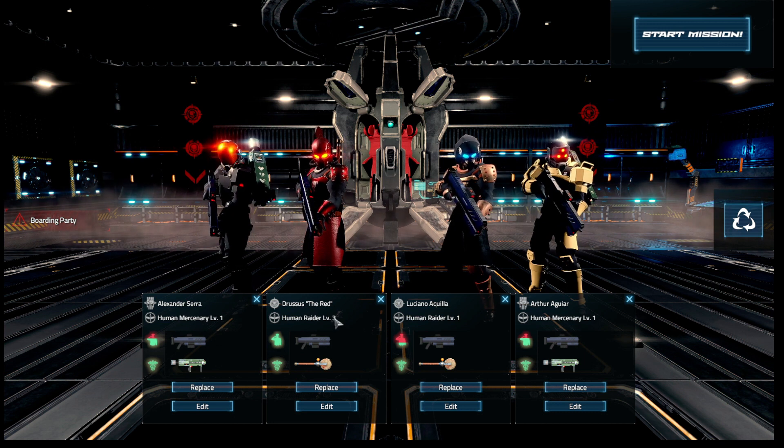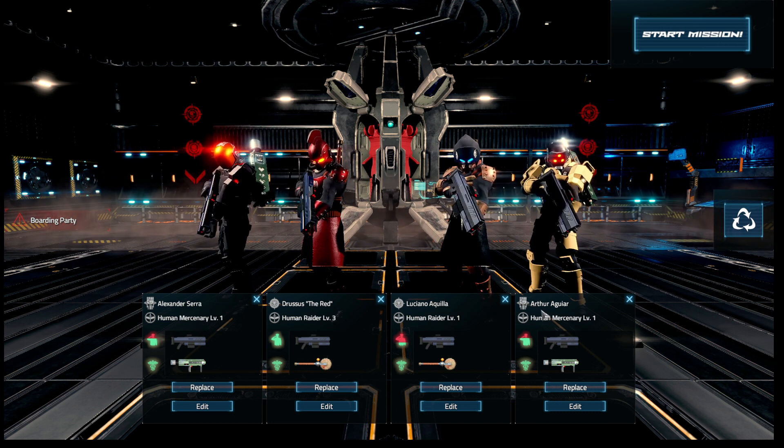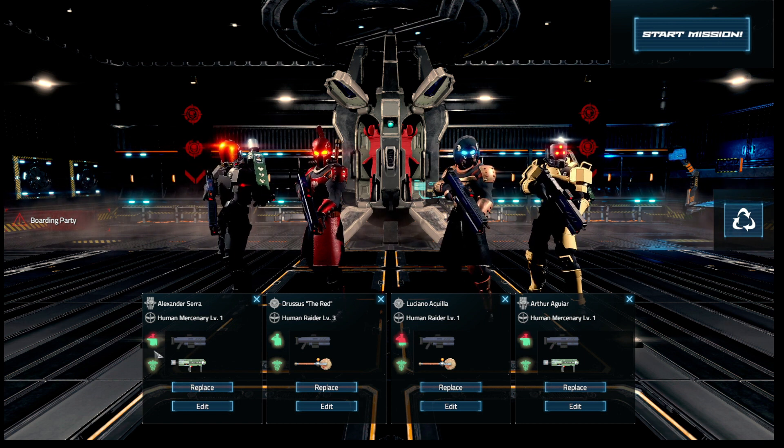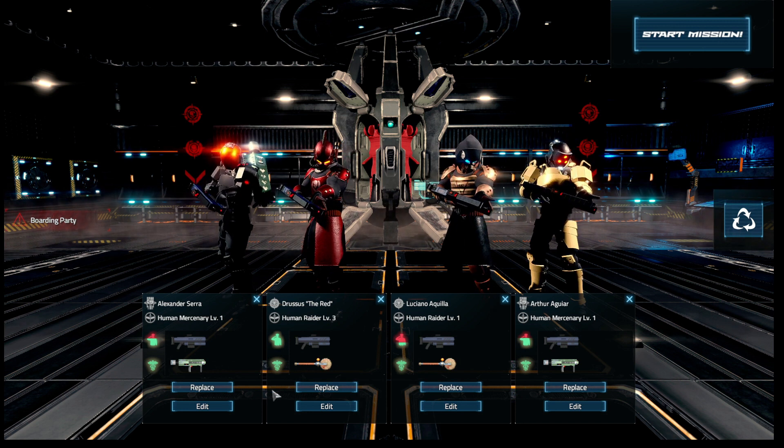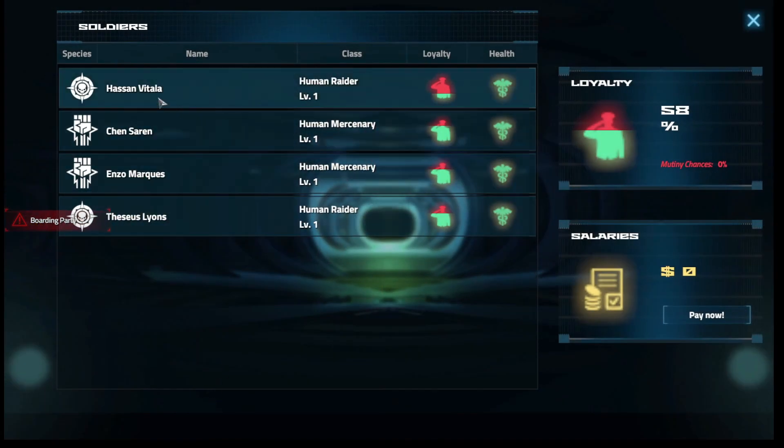We've got our boarding party: Alexander Serra, Luciano Aquila, and Arthur Aguiar. I can see two weapons available. We have species options — Human Rider and Human Mercenary — and classes: Rider and Mercenary. There's also a loyalty aspect to take care of. We can see health, loyalty at 58, and salaries. Okay, we're good to go.